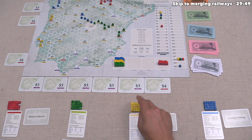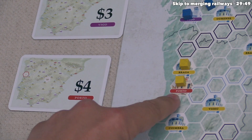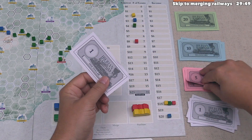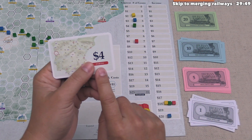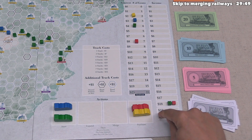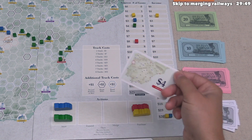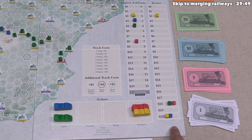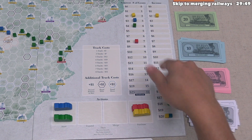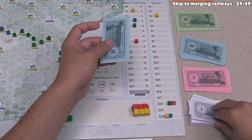Yellow purchases the Porto business interest for four money, which they can easily afford. Since they've already connected Porto, they flip it immediately and increase their income by four — going from eighteen to twenty-two. They take twenty-two income, subtract two for interest — twenty money — then pay off one loan for six, gaining fourteen more money.